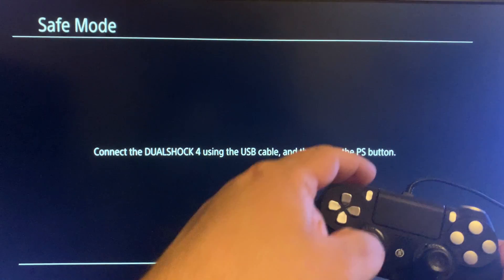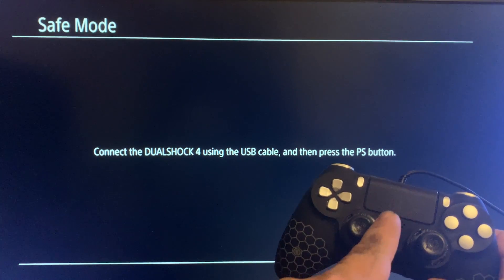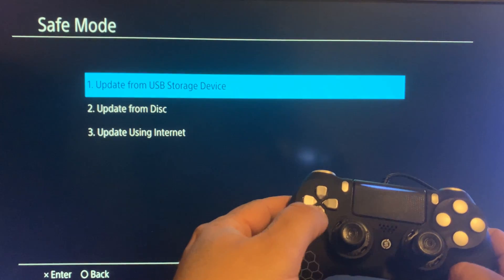One more time: to get your PS4 into Safe Mode, hold down the power button for about seven seconds until you hear a second beep. After hearing that second beep, let go of the power button. Wait for the first beep, then the second beep, then let go. Make sure your USB cable is connected to your PS4 controller, then press the PS button.